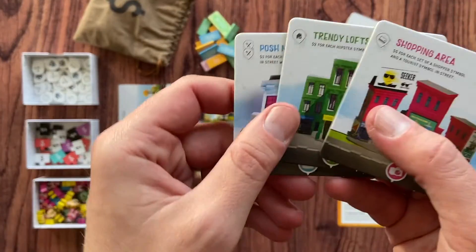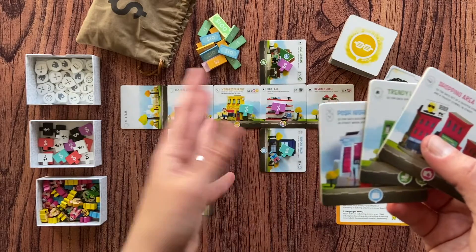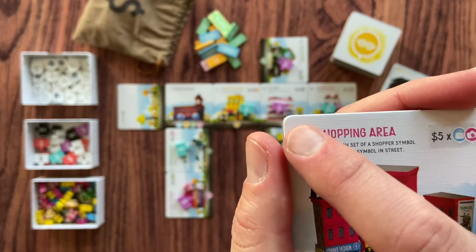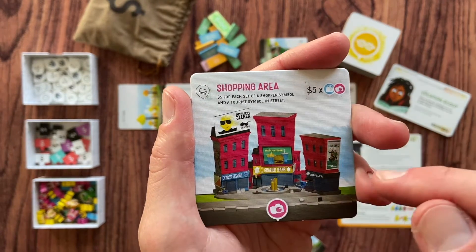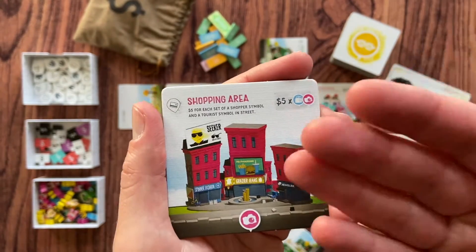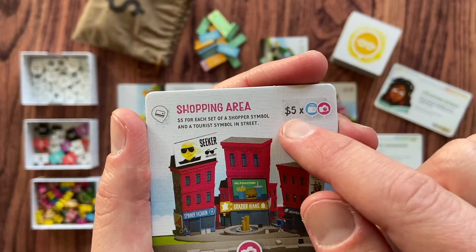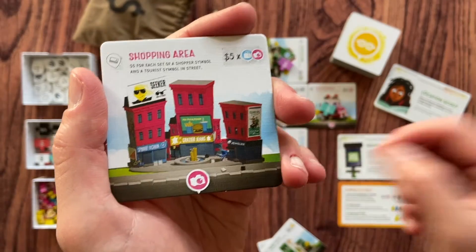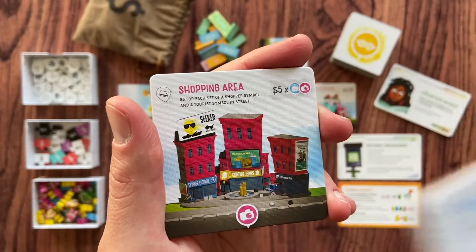Each player gets three tiles with buildings, and on your turn you will add one building from your hand to a location somewhere in the city. When you look at one building, here you have the name, here a business icon — used in one of the additional expansions included in the game — and here some artwork. Here is the valuation of the building: it tells you how many points it gives you when you score it. So this building gives you five bucks for each pair of these symbols. The symbols vary depending on the building and are used to give you money when you score it.